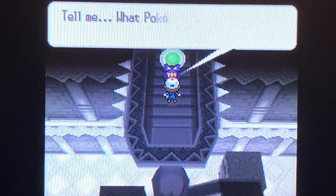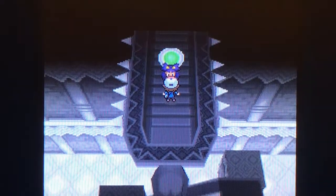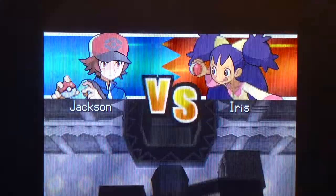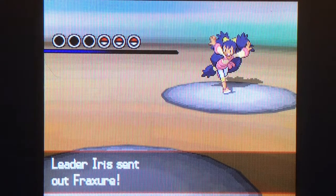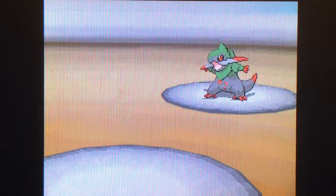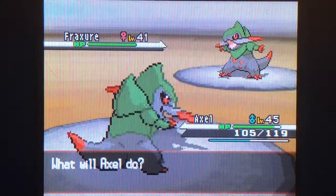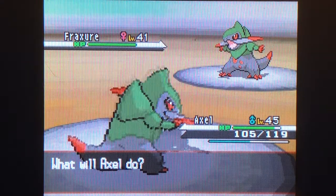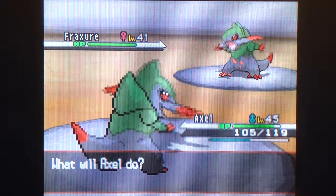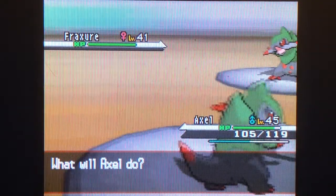Iris says: 'Hi, I'm Iris, the amazingly strong gym leader. Tell me, what Pokemon are you using? How will you fight? I'm super curious — let's just get started.' Now that she's sent out her Pokemon, there's an interesting thing about Drayden and Iris's Pokemon: they use the exact same teams. The only thing that's different is one of their Pokemon's abilities and their genders. It's the same fight, but I got to do both to show them off.